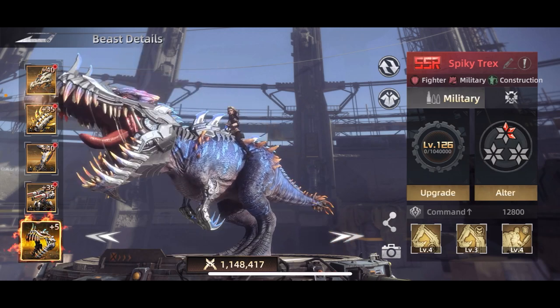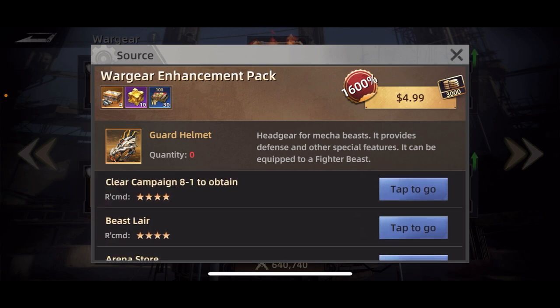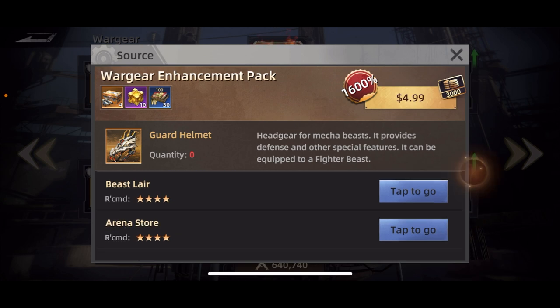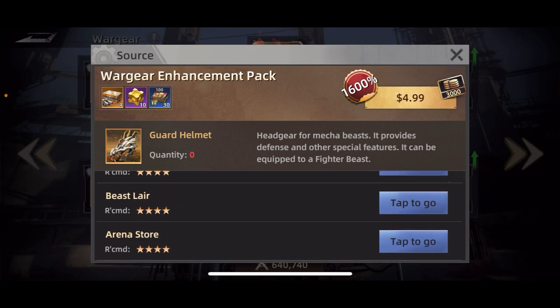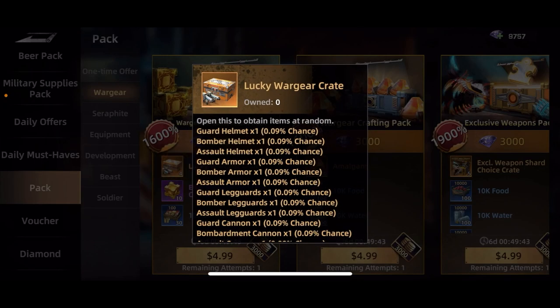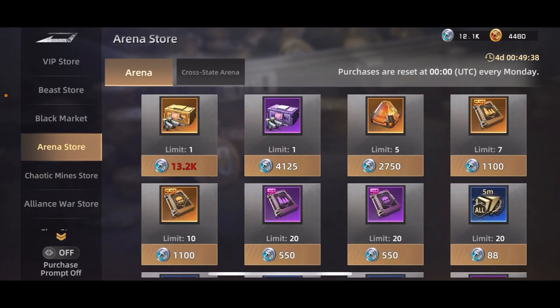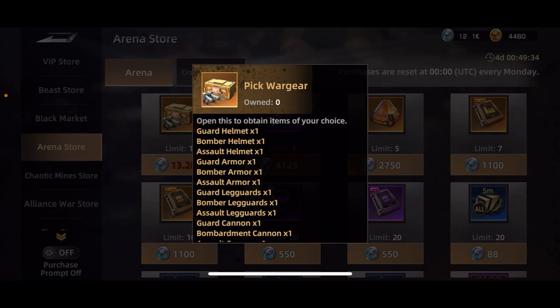To get war gear, click the little plus and it'll show you: campaign levels can passively generate some through the exploring/AFK mechanic — I've only seen it go up to blue rarity. You have a chance when rallying beast lairs, or you can get lucky war gear enhancement crates. One of the easiest ways is the arena store — you can select a gold one at 13k points, or select a purple one at a lower threshold.